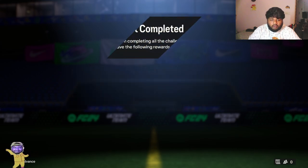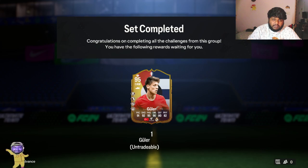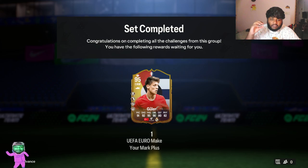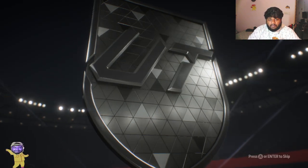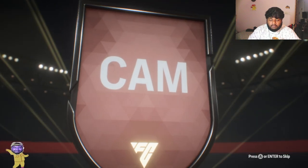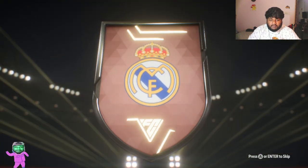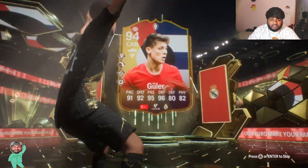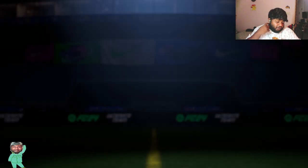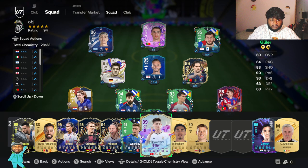I've completed the squad build and we've got Arda Güler — or however you pronounce the second name. Is it G-U-L-L-E-R which says 'Güler'? I'm just going to call him 'Güler' because it's easier for me. Look at that walkout! I don't know why cards with weird colors like this are really nice to watch.